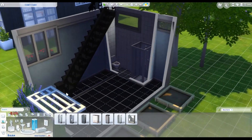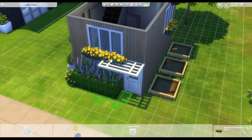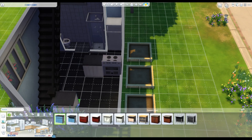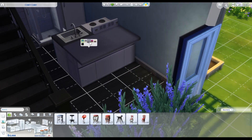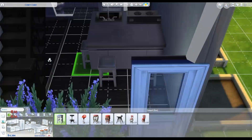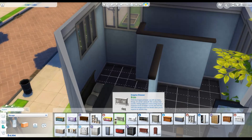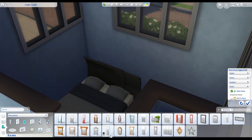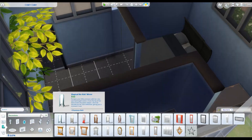Here's the bathroom downstairs. This is all done within starter home funds for one sim, so you could actually move two sims in here and still have money left over for extra stuff. Everything's base game, and there are plenty of planters outside — it's kind of like a little eco-friendly home. I ended up putting in those three-quarter walls, which I've really been liking lately after seeing Deligracy and The Sim Supply use them to make divides in tiny homes.